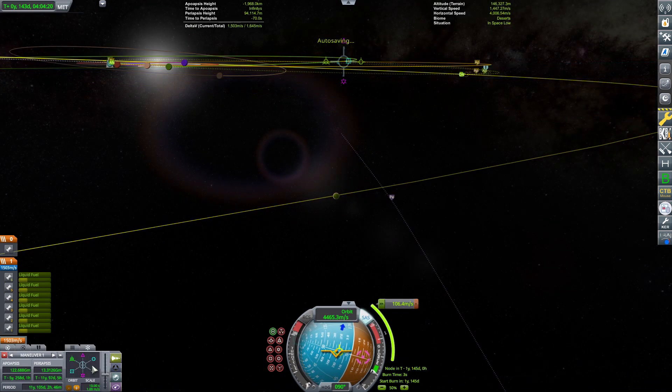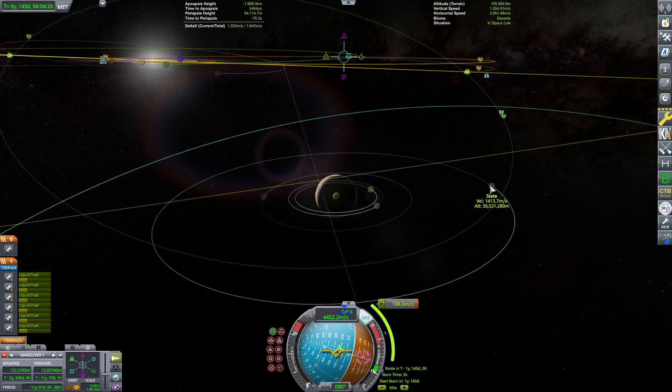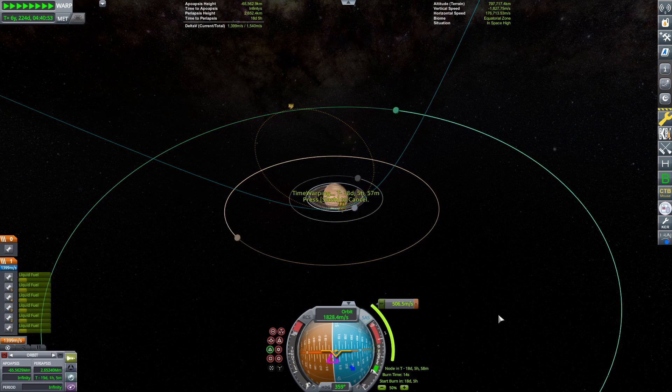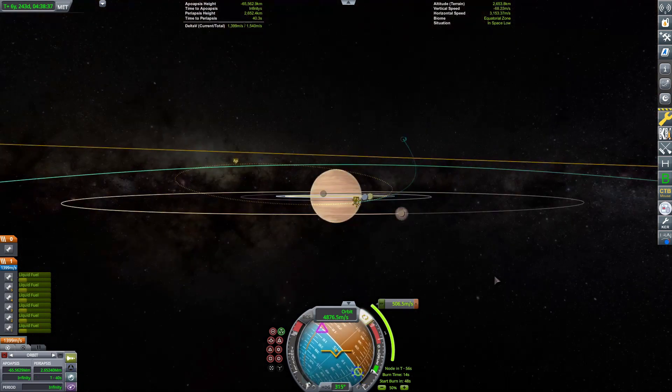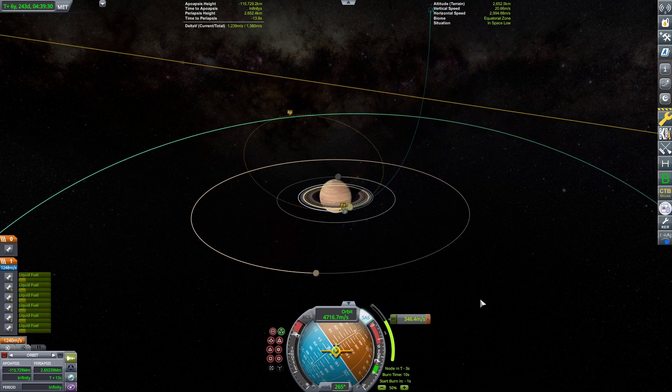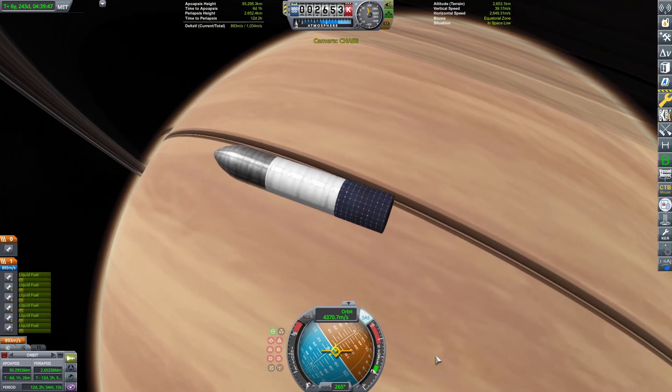That's probably the biggest change aside from removing the fins. Removing the fins and removing the header tanks — because you're not landing — adds quite a bit of extra payload volume, which is really useful. Elon has said an expendable Starship would launch something ridiculous like 200 tons into orbit. It's insane.